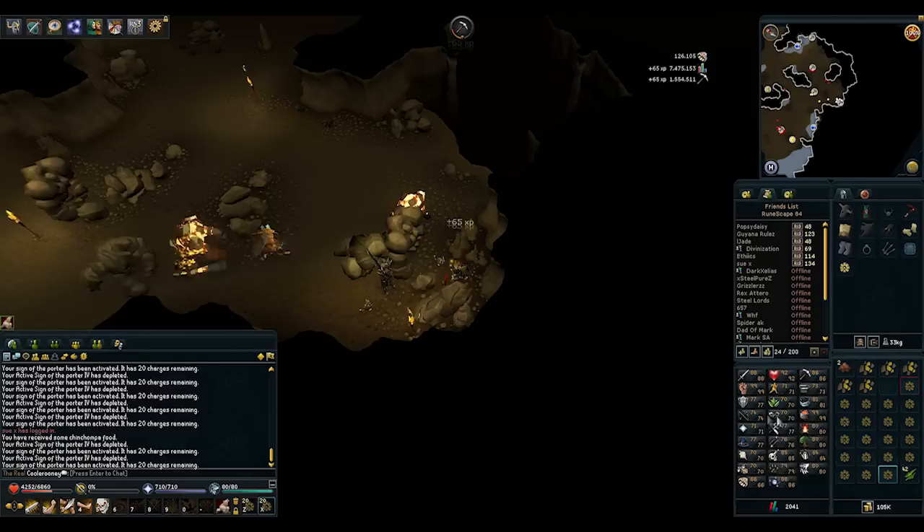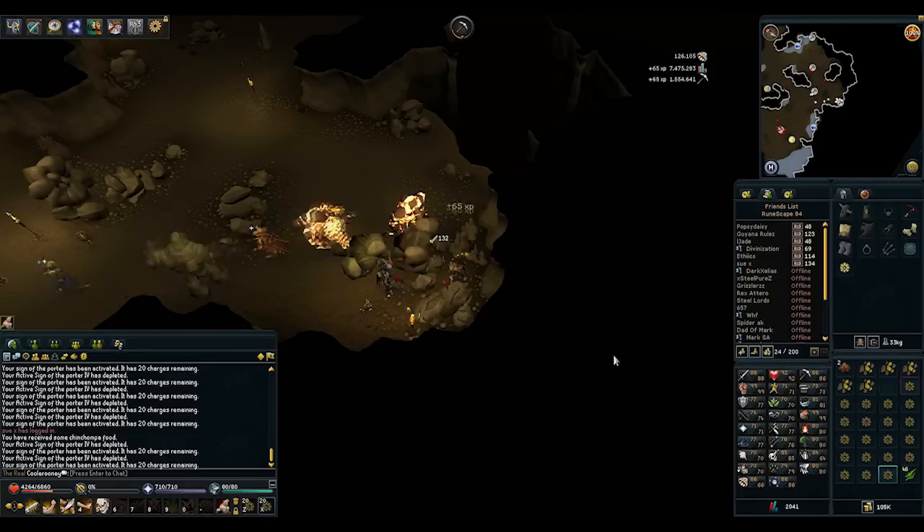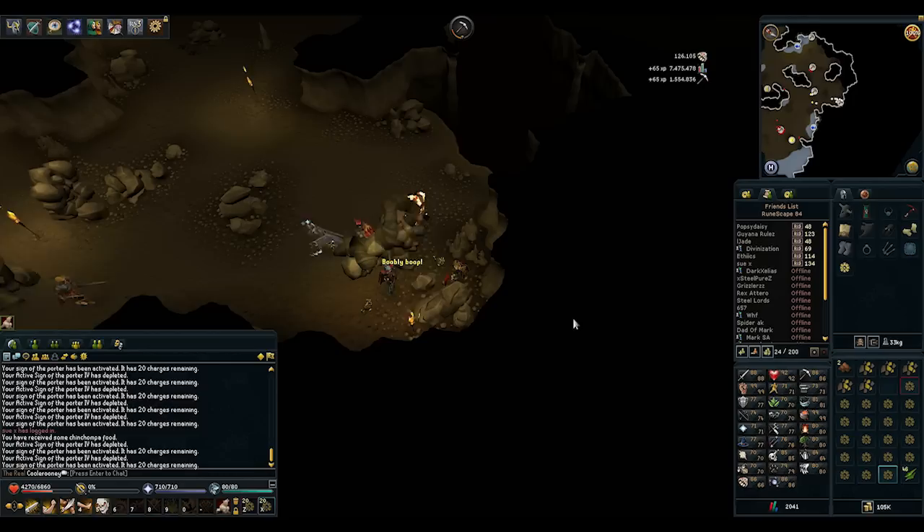What you do is you make these porters and you activate one by wearing it. As you can see right here, there's an active Sign of the Porter to the right of my screen, and what this item does is bank items for you without you having to do anything.